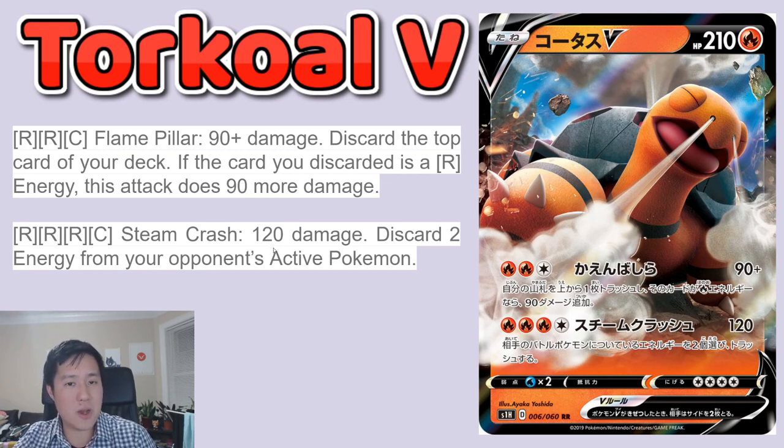They could just put energy on the bench while you knock out their active, but during that time you're setting up your own bench as well. This is a card that's not the most powerful, but it forces your opponent to have an answer. To emphasize how much it's a problem — cards like Lugia's GX attack and Pale Moon GX come to mind, where removing all the energy is what makes it so crippling. Torkoal V has that energy disruption potential, and it's a turtle, so that's obviously a huge plus.